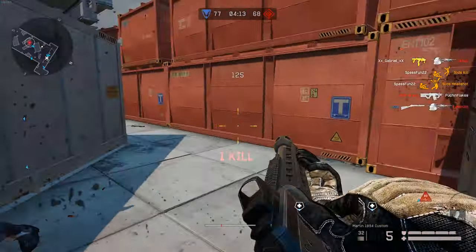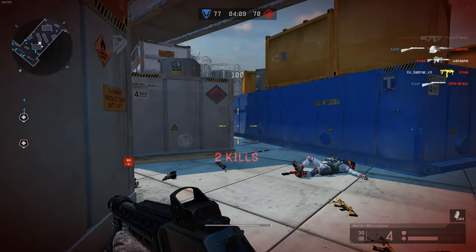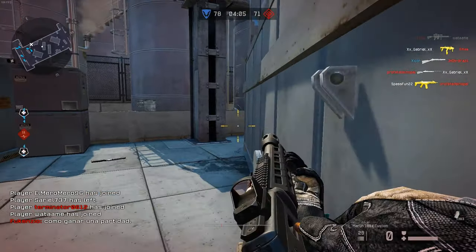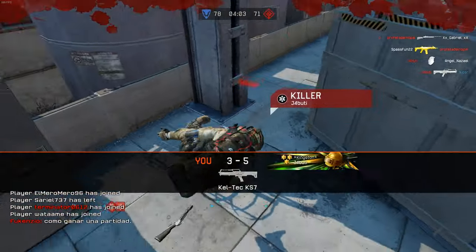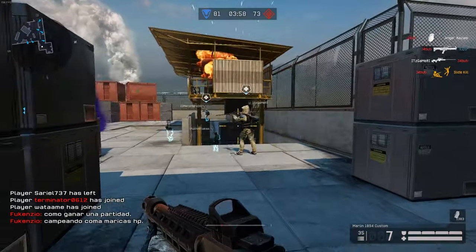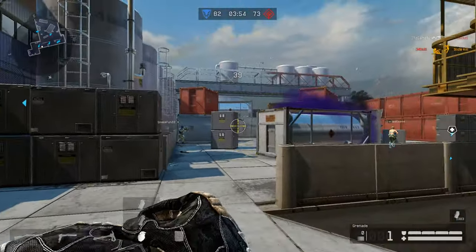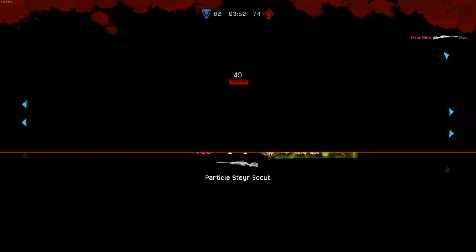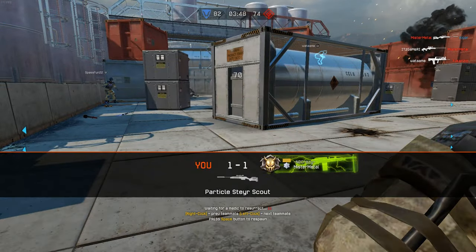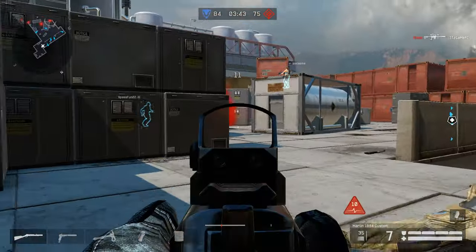Sometimes the shotgun does that where it's like you hit 50 times and it doesn't kill anyone. Maybe it's just that I don't like to aim and that's when it doesn't hit. I don't know how people manage to play on this map. Every time I play on this map, of course being on the cover side — I regret being alive. Just as simple as that.